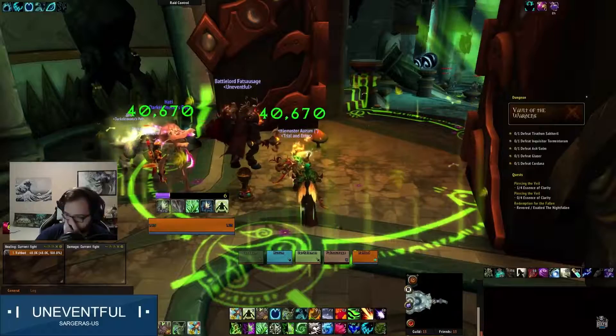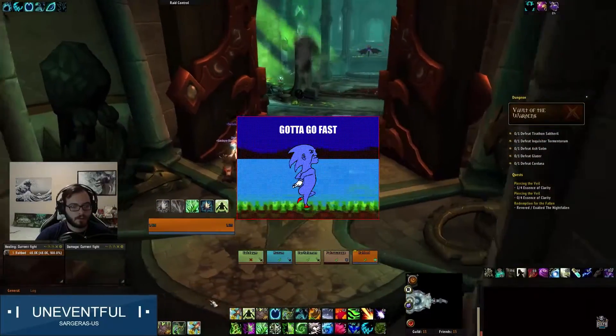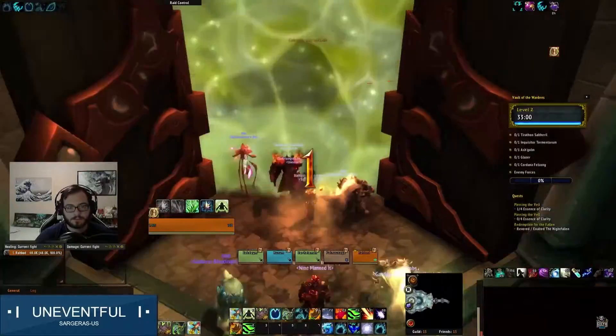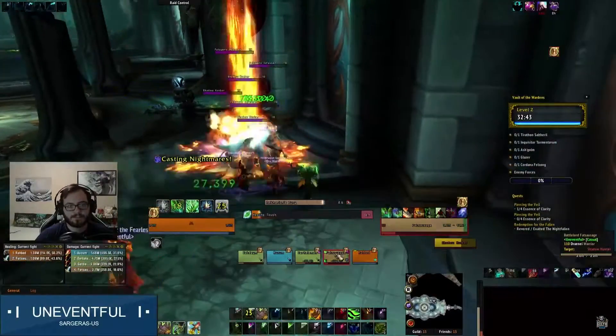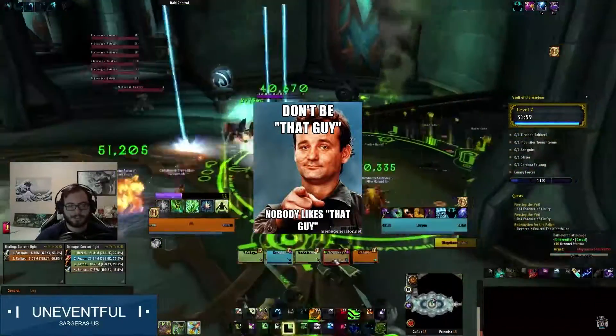After a 10-second countdown, your Mythic Dungeon will start. You're timed going through these, so you gotta go fast. Note that these dungeons do not have any drops on the way; instead they have chests at the end of the dungeon that you open. So the faster you go, the more chests you get. Also, you still get gear if you don't finish, so if you have a bad pull, don't leave. Don't be that guy.